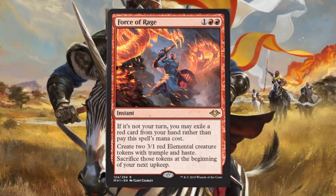Here's the red Force spell — Force of Rage. If it's not your turn, you may exile a red card from your hand rather than pay this spell's mana cost. There's a lot of power behind this spell. I'm not completely sold on extensive Modern play, but I don't want to ignore it either. I want to test it in an aggressive build — if someone's attacking in, you could surprise them. For Commander, Brutaclad is a great fit. In Draft and Sealed, it's going to be very good just because of the power level.